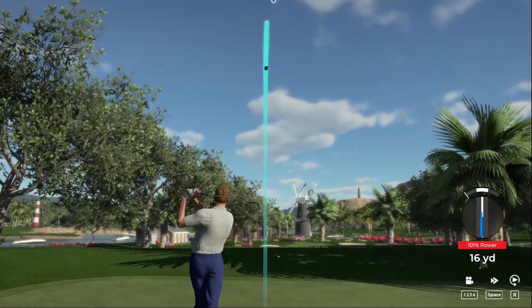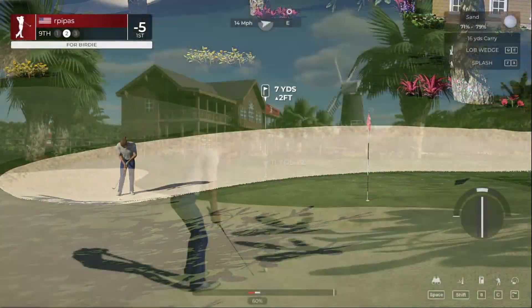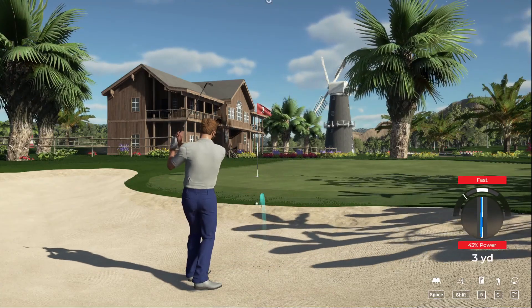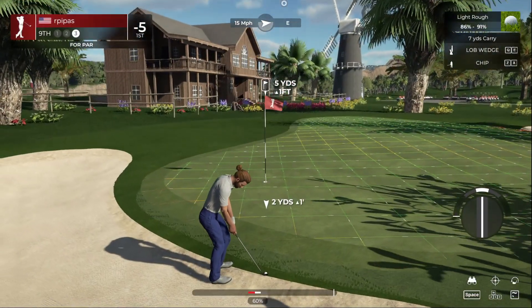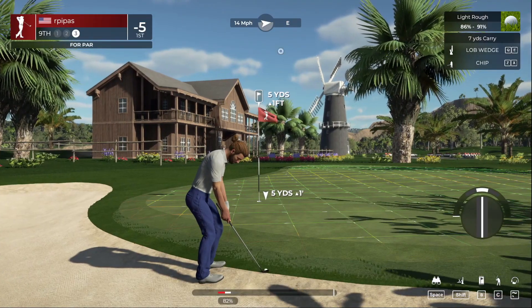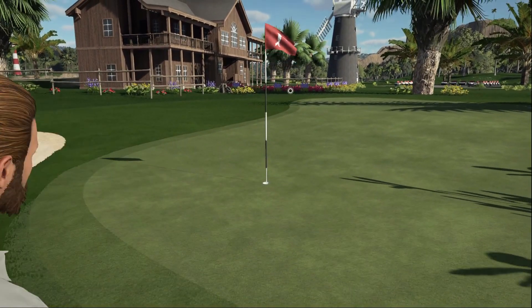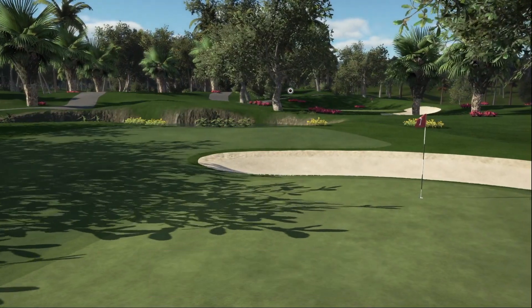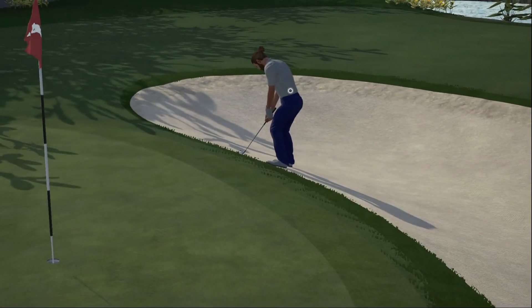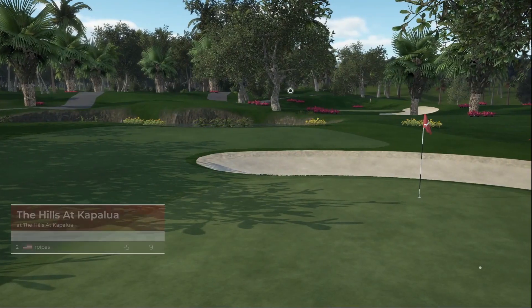Par three coming up to end this front nine. We're going to play well over to the left and have the wind carry that over - it's still coming up short on that approach. Here's our second shot on the ninth. Our third shot - we are not looking like we're going to escape an even par front nine. Nice chip in for par - we save the chip in to get the even front nine. We will take that. Staying right there at five under after that one.